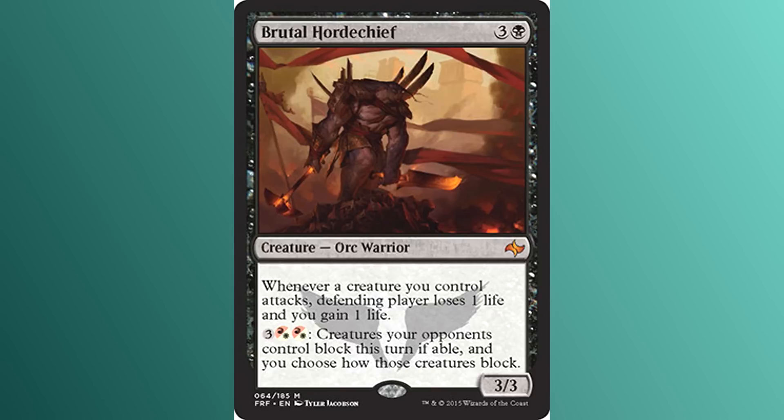Whenever a creature you control attacks, defending player loses one life and you gain one life. You can also pay three colorless and two hybrid red-white mana to have creatures your opponents control block this turn if able, and you choose how those creatures block. This is the finisher that the warrior deck deserved and needed right now. The first ability? Disgusting — whenever a creature you control attacks, this is absolutely outrageous. The life swings even before combat happens are just unreal. The second ability? Come on, it's just overkill.